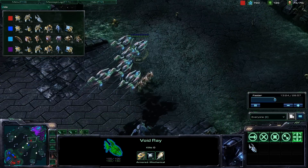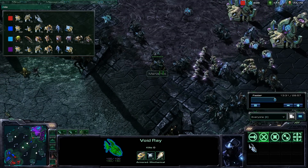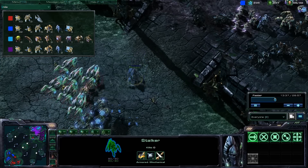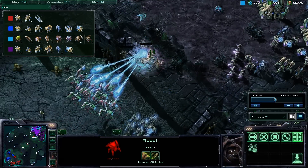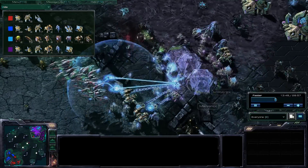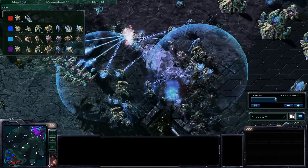We are going to move in with my teammate taking the air and myself taking the ground, and let's see what damage we can inflict. Here we go — the first big team battle. That roach is getting quickly annihilated. I set up the guardian shield and the sentries use their force fields, which is really screwing with my zealots.